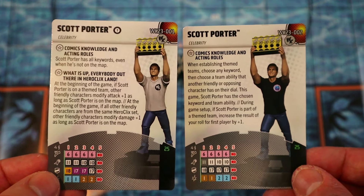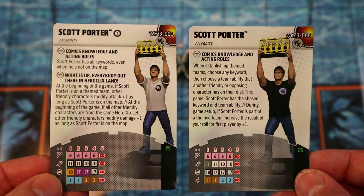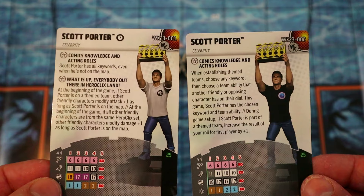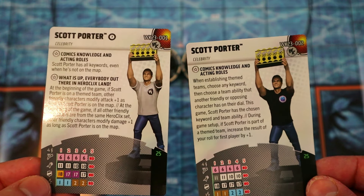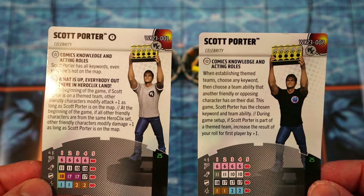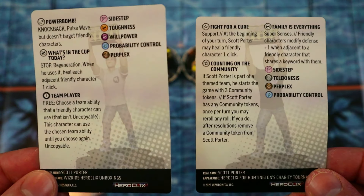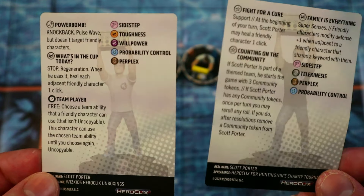They look amazing, play amazing, are super fun and interesting to play with. I've had a lot of fun with them and I didn't even really think I would. For all those reasons, they're coming in at number four. Coming in at number three for 2023 I've got to give it to the Scott Porter twins — again kind of cheating picking multiple figures, but just like the Masters of Evil you have to play both of them. If you're playing one Scott Porter you're probably playing both.